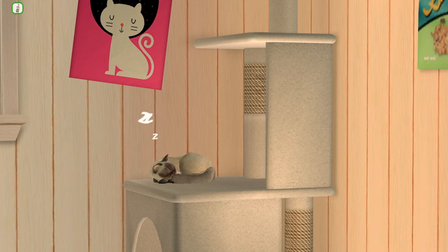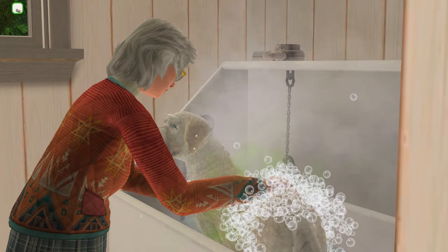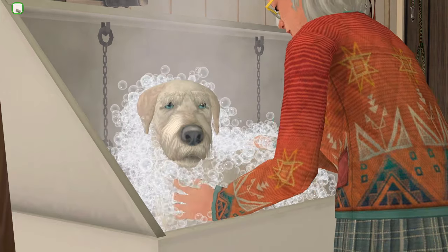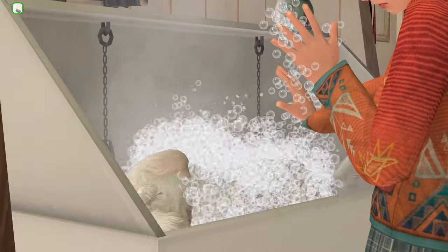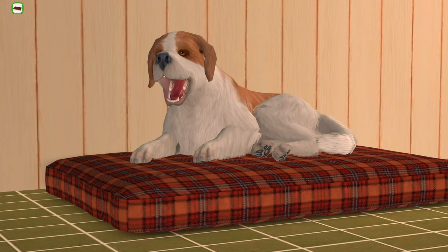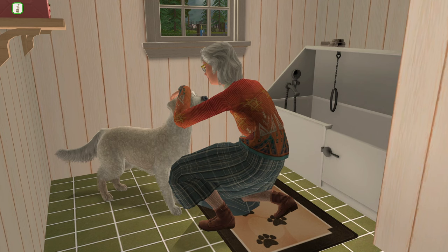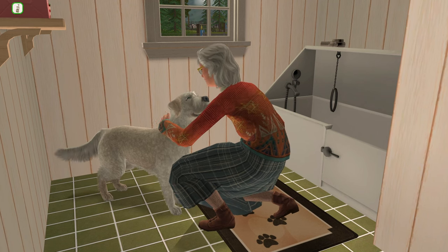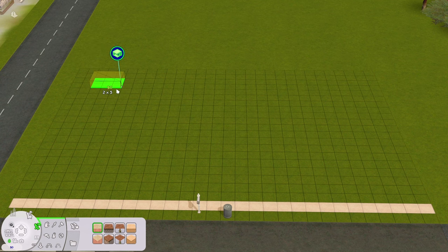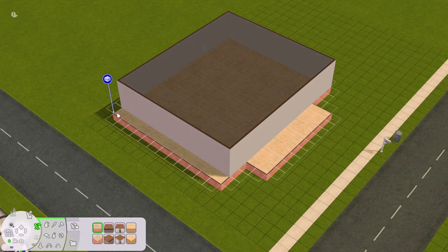Hello everyone and welcome back to my channel. I recently got the idea to build a cozy animal rescue in my Sims 2 custom neighborhood, and in this video you'll join me throughout the entire process. We'll start with a quick speed build and decorating session, then move in a sim, get everything set up, move in some strays, test out gameplay, and try out some new mods and custom content. There's a timestamp if you want to skip to the gameplay.